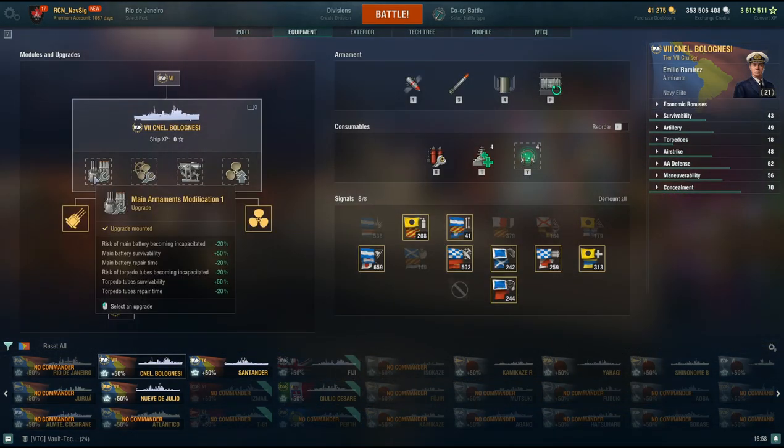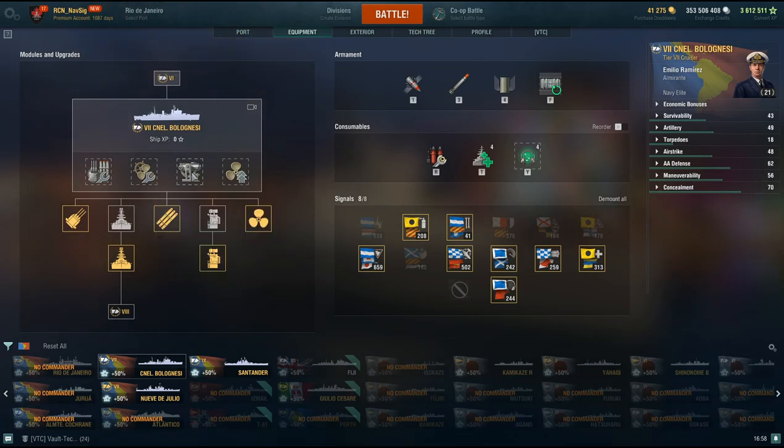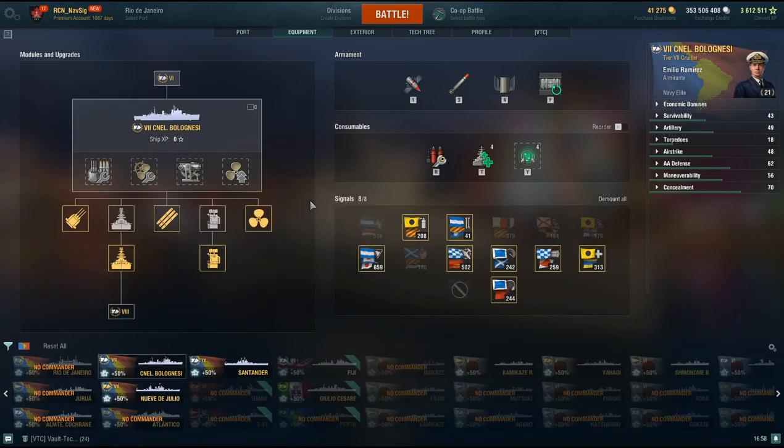You have your firing and smoke penalty, which is still really good. For equipment, I always take Main Armaments Modification. I take Engine Room Protection because you're going to get hit and lose modules. I take Aiming Systems Modification 1 because I want my shots as accurate as possible. I took Propulsion Modification for this one because I'm experimenting — juking and jiving as much as possible.